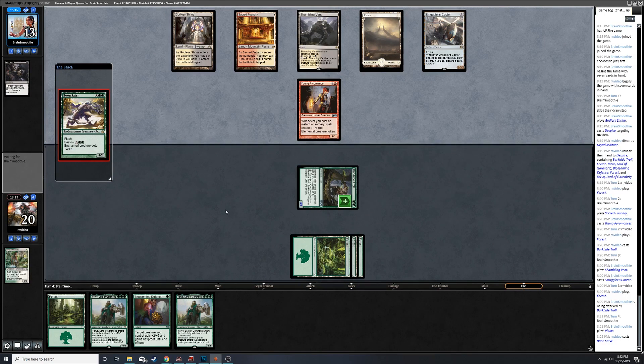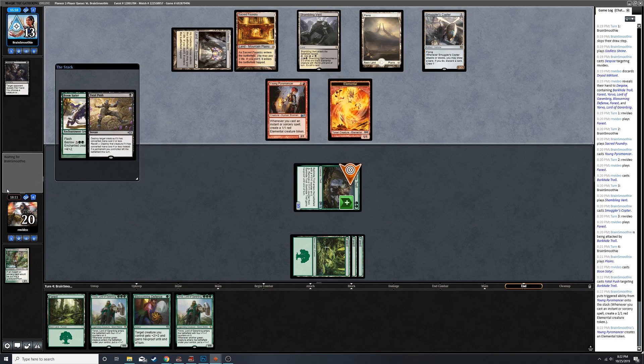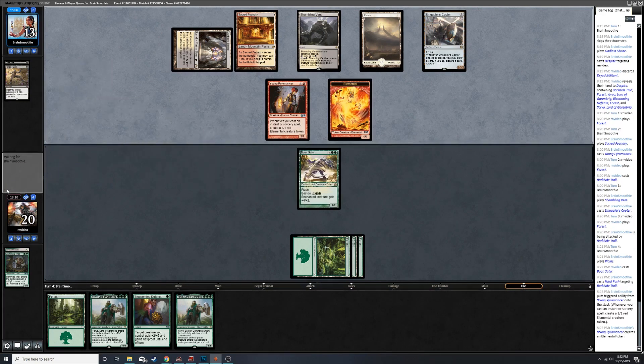Regardless, unless they have a double removal spell I've got mana up. Fatal push - okay. Even if they have two removal spells here it's bad for us, but they're down to one card in hand, which is good for us.